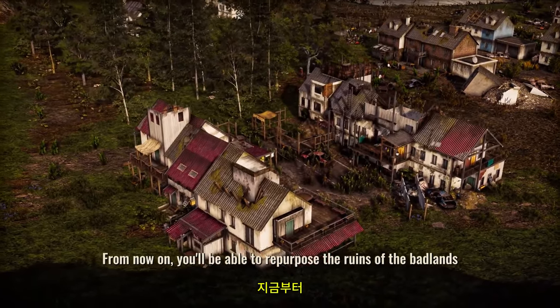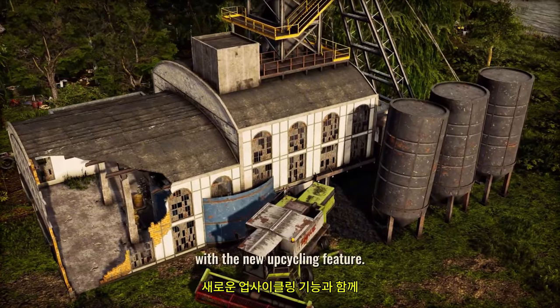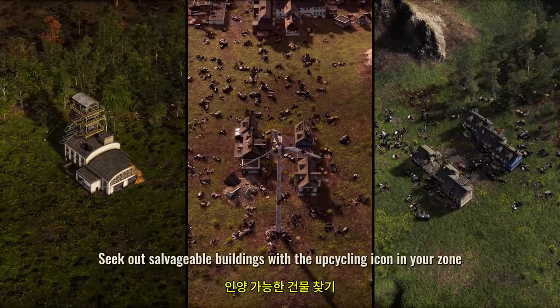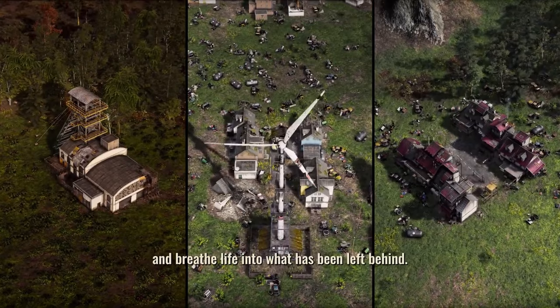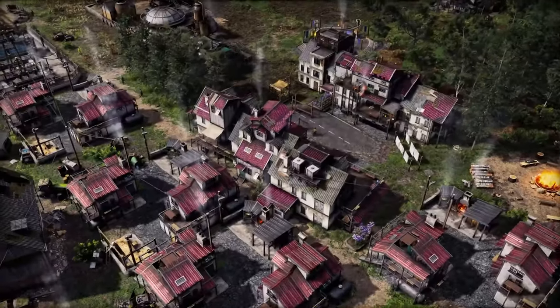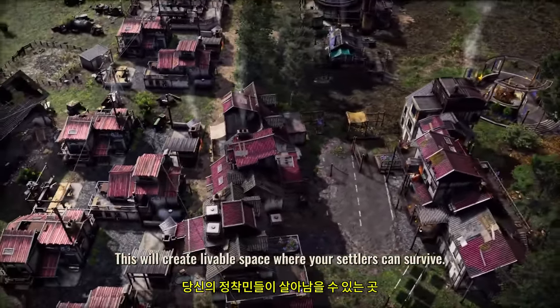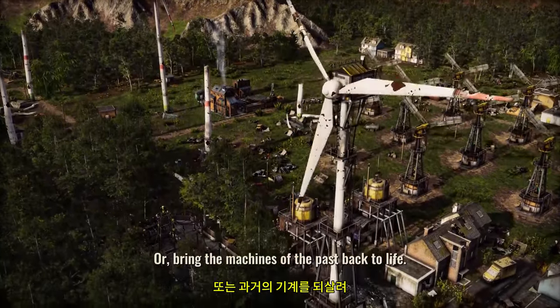From now on, you'll be able to repurpose the ruins of the Badlands with the new upcycling feature. Seek out salvageable buildings with the upcycling icon in your zone, and breathe life into what has been left behind. This will create livable space where your settlers can survive, or bring the machines of the past back to life.